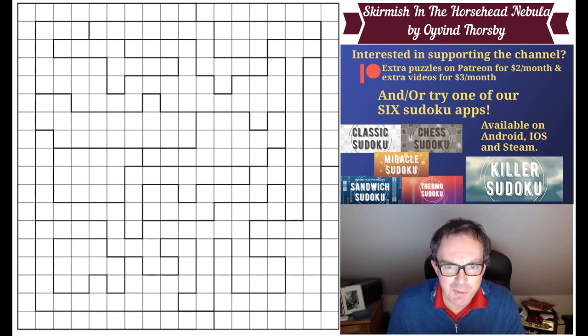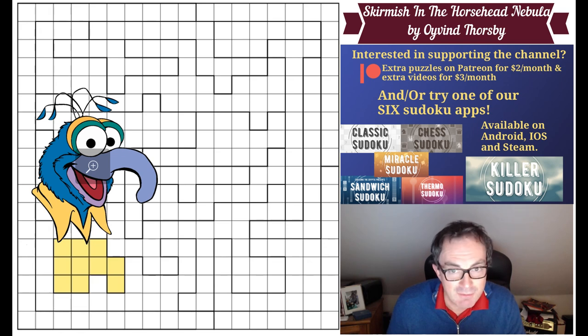He calls this "Skirmish in the Horse Head Nebula" and I have no idea why. I've just put this into our software and I was thinking about the shapes and whether they reminded me of horses heads - they don't. The only shape that is redolent of anything for me is this one which looks a bit like Gonzo. That shows the level of my mind.